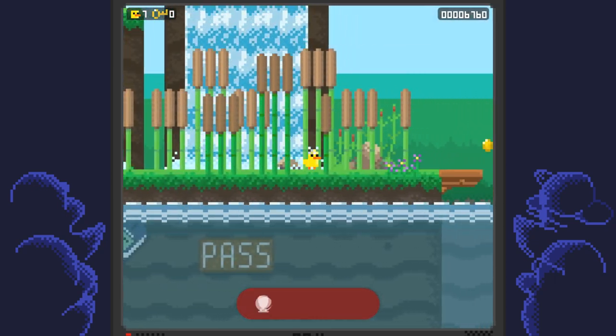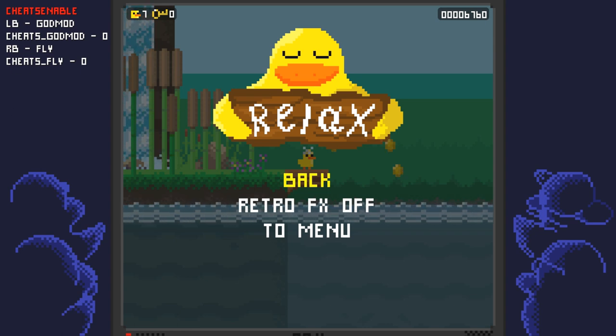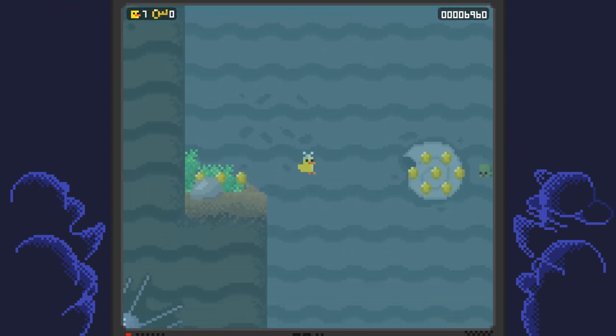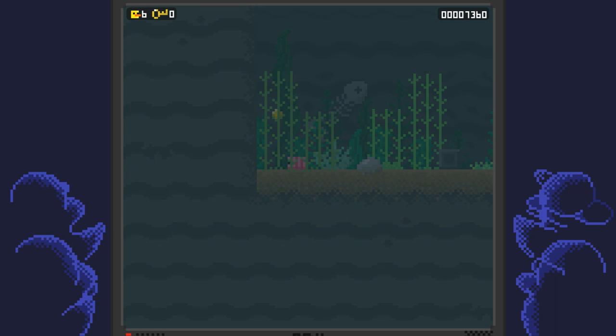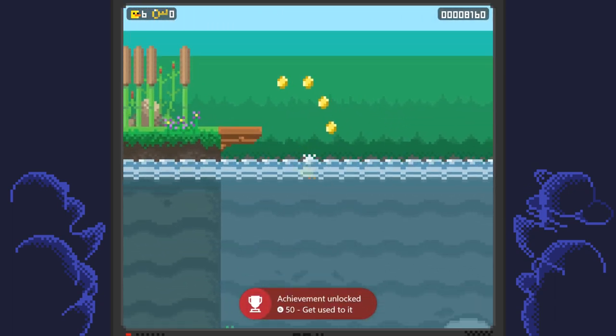Your final achievement should be dying a total of 10 times. What you can do is pause your game and press the left bumper to turn off god mode, then drop down into the water and let the enemy kill you. Repeat that a total of 9 more times until you get the achievement for dying 10 times, and once you do that that'll be your full completion.